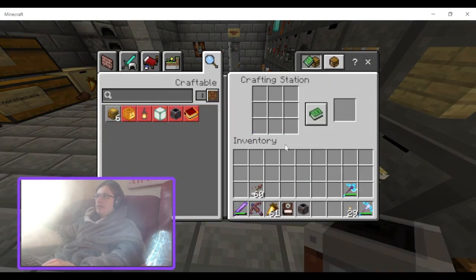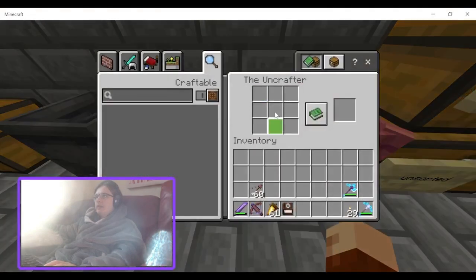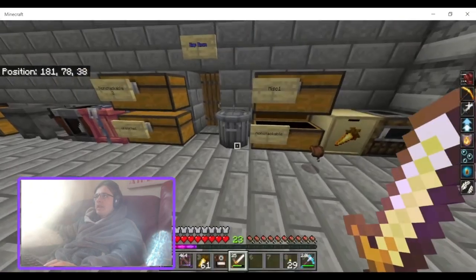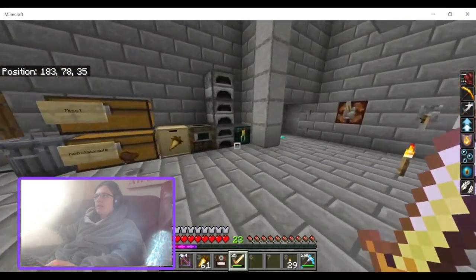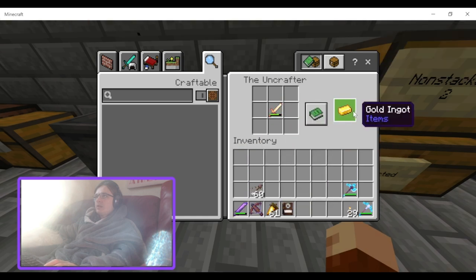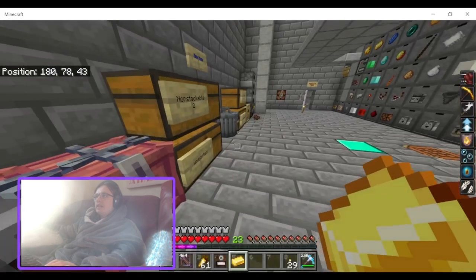And we can make the Uncrafter. Let's put this down over here. So, say you have like a gold sword you don't want — like you killed a piglin or something and got a gold sword. You just put it in here, and you get a gold ingot. You only get one gold ingot for a sword.